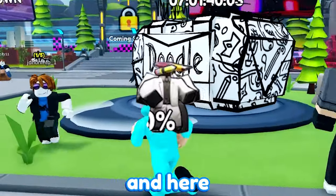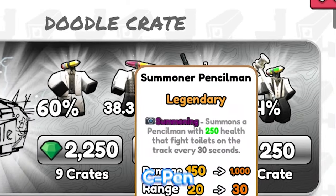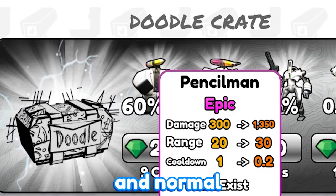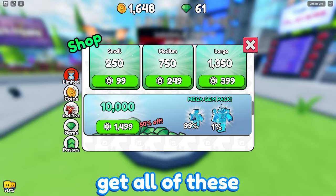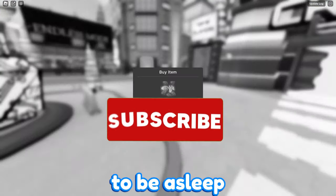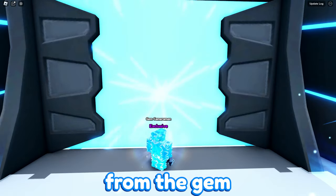The brand new doodle units are here — here's the crate, and here are all the units: the hammer pencil man, robotic c-pen, summoner pencil man, and normal pencil man. We're going to be buying gems to get all of these. It's currently 2 a.m. and I'm meant to be asleep, so the least you guys could do is subscribe.